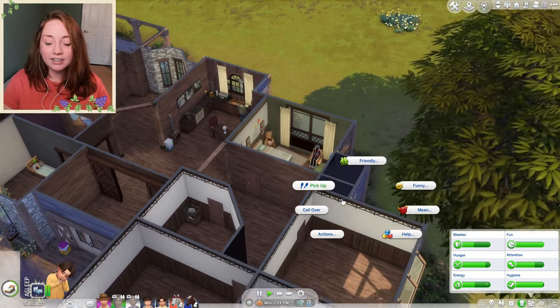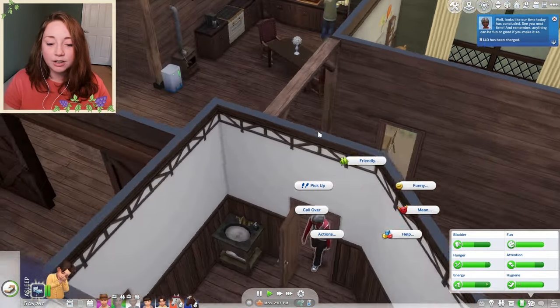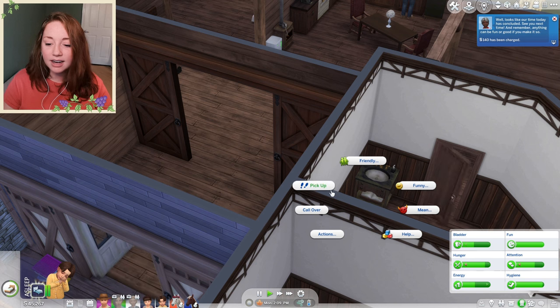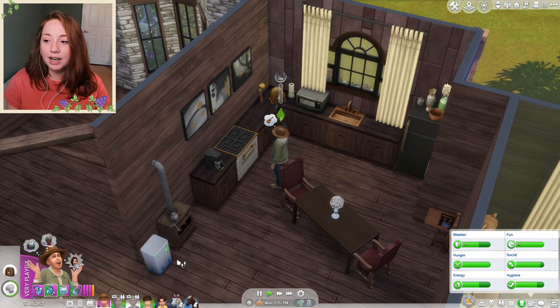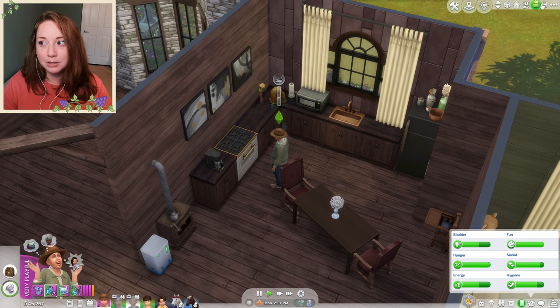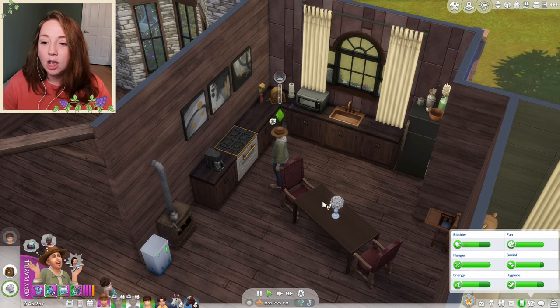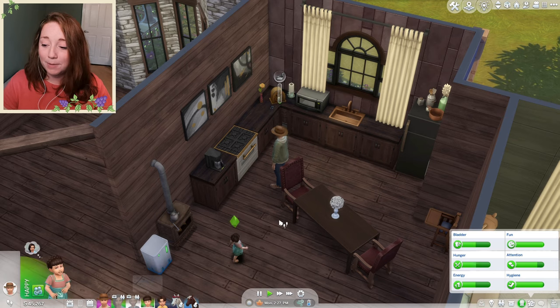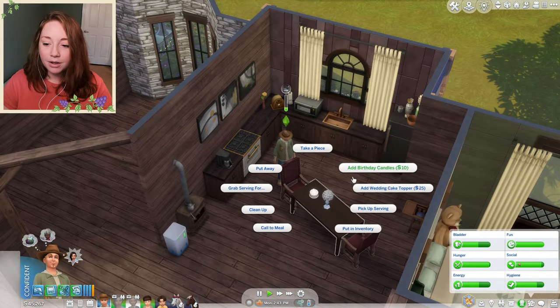I clicked over on the nanny because I was going to send her home and it looks like she just went. When I clicked on her with Jackson, the option came up to pick up — I guess the nanny would pick Jackson up. I thought I was on Johnny, and I was like, why is Johnny getting the option to pick up our nanny? That was a bit odd. But I think it's about Jackson being picked up — that's better. Nanny Salma has left, which is fine because we don't really need that much help — the kids really just need a bath in the morning and then they're good for the day.